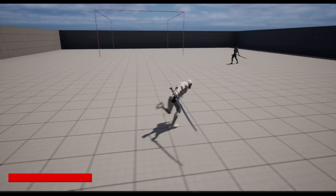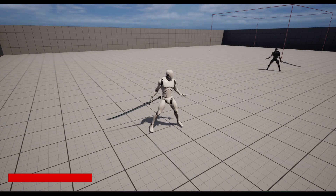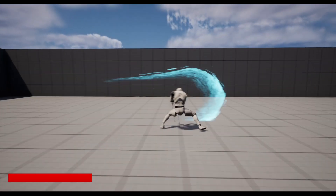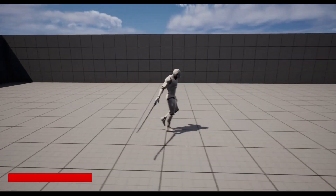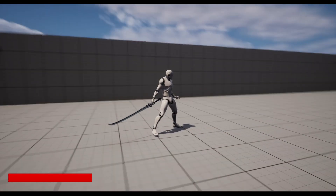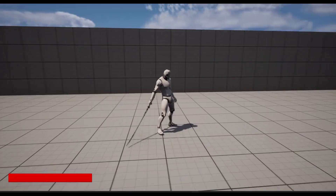Now we also have a combo system. In the last series I showcased two different combo systems, but in this series we're only going to showcase one, just so that all of us are on the same page. It's a heavy and light style combo system — so you alternate between your heavy and your light attacks, and you always start with the heavy, go into your light, and then another heavy to perform a full combo.